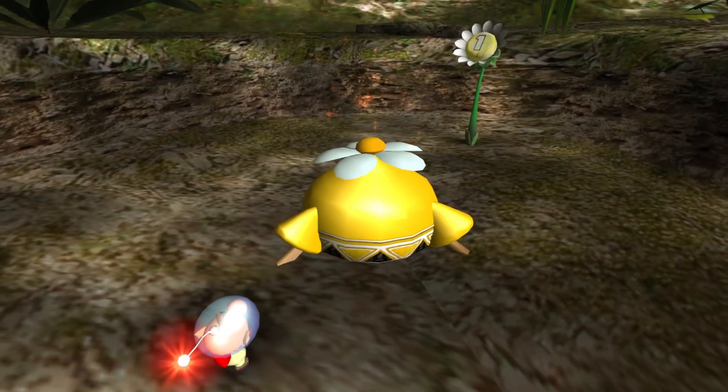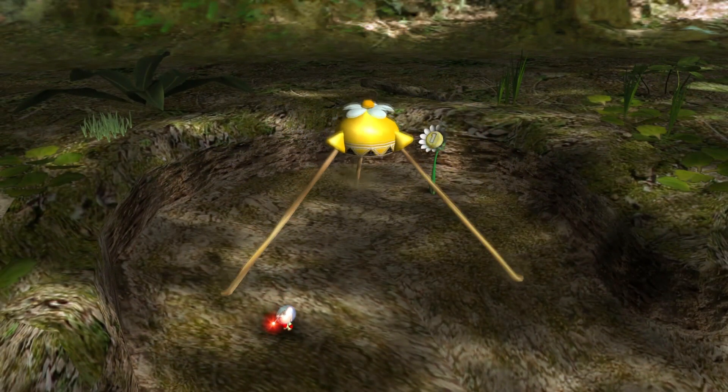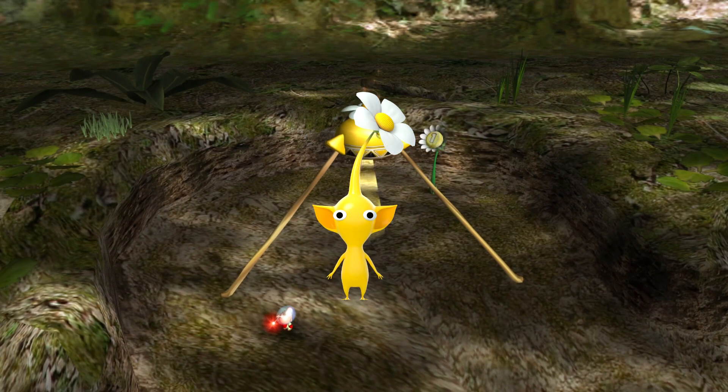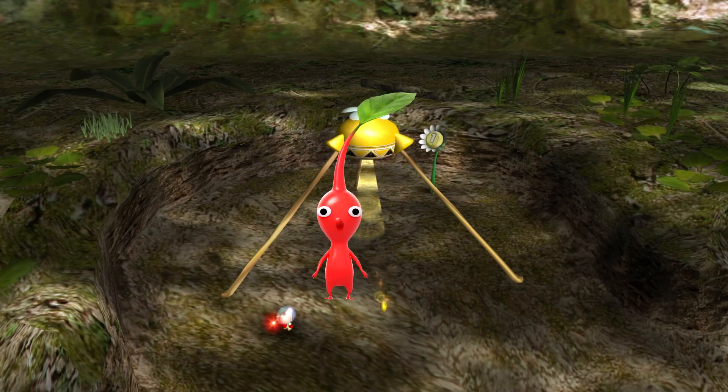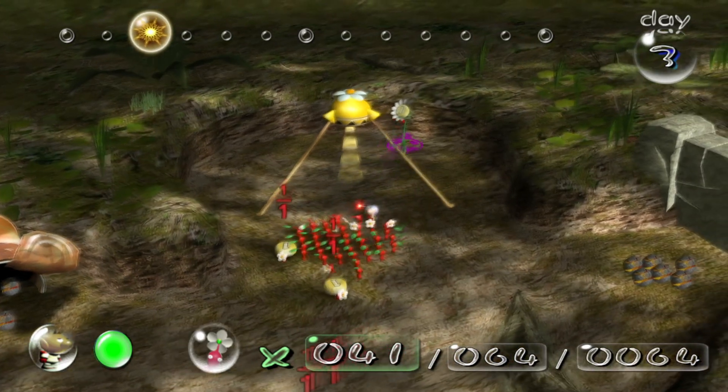The Forest of Hope is home to many of Olimar's parts, but more importantly than any of those parts is the Yellow Onion, home of the Yellow Pikmin. Yellow Pikmin are practically the inverse of Red Pikmin. Instead of a long nose, they have long ears, and instead of having massive muscles, they are lightweight.